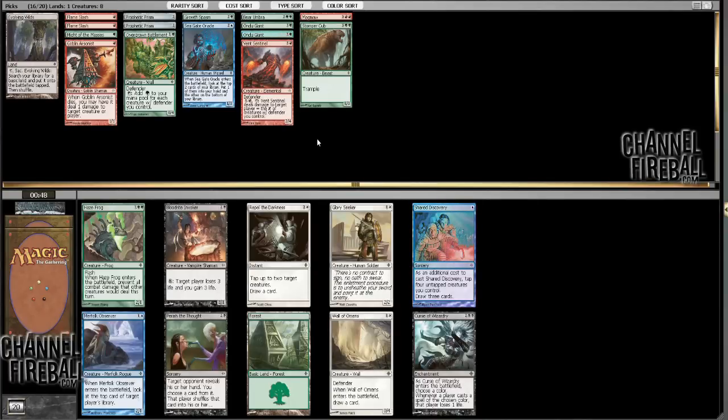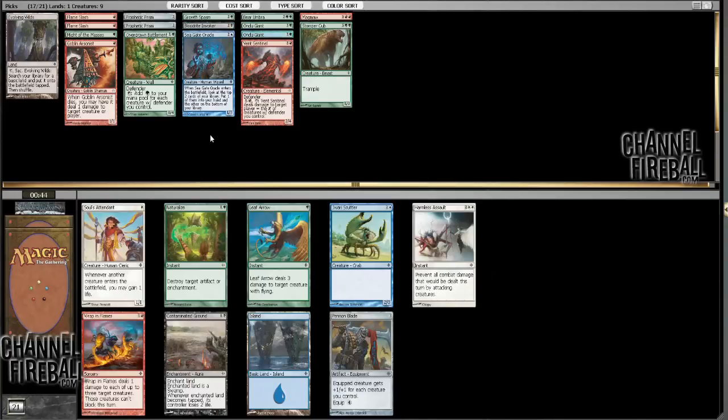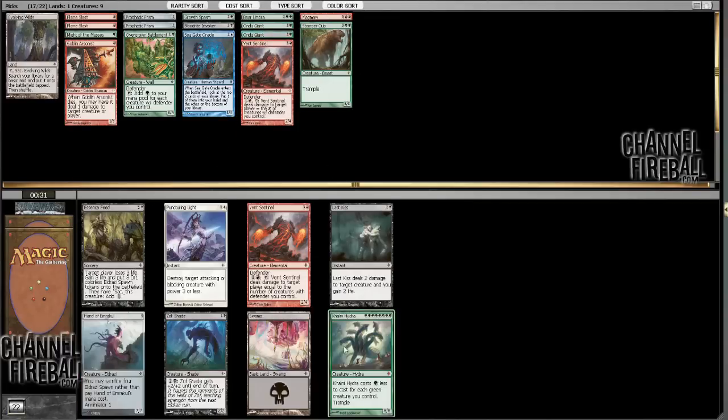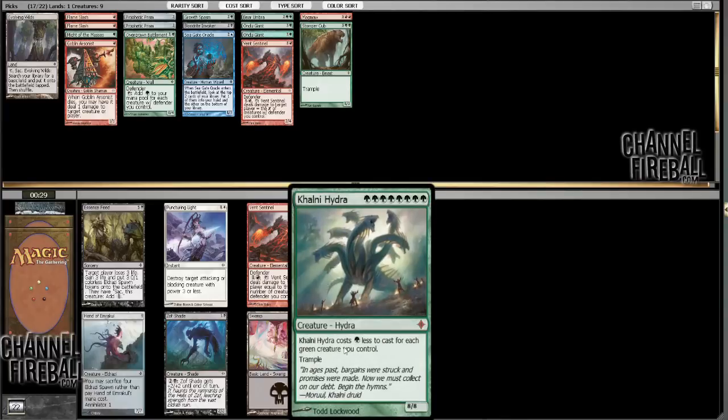Now we've got enough fixing, right? Now I take Blood Tithe Invoker — easy. There's a Shared Discovery, but Blood Tithe Invoker is very good and I don't have enough enablers for Shared Discovery yet; you can pick it up late generally. These are all nonsense — I could take Penstrike Blade but I don't have enough to really make me want to play it. Wrapping Flames is a decent sideboard card and an okay main deck card if you have to. Ooh, Conley Hydra — interesting. Green, costs one less for each green creature you control. It costs eight, so it's going to cost seven or six green if I have two green creatures.